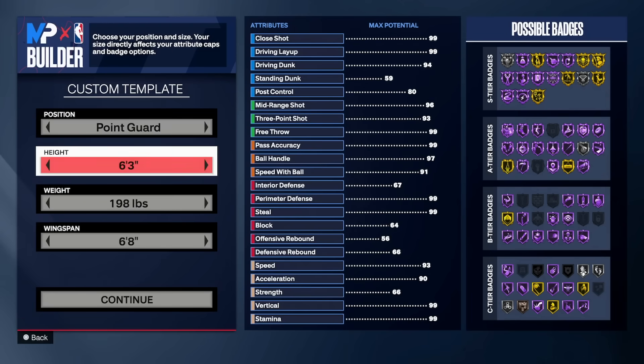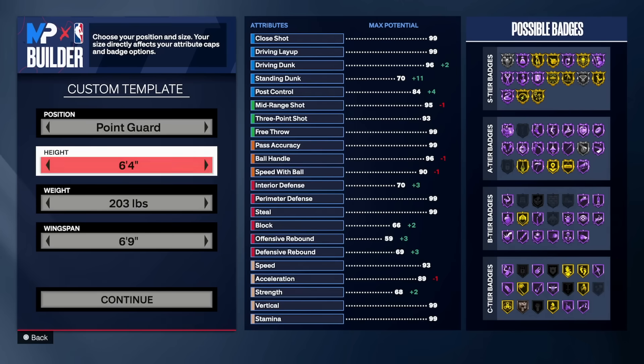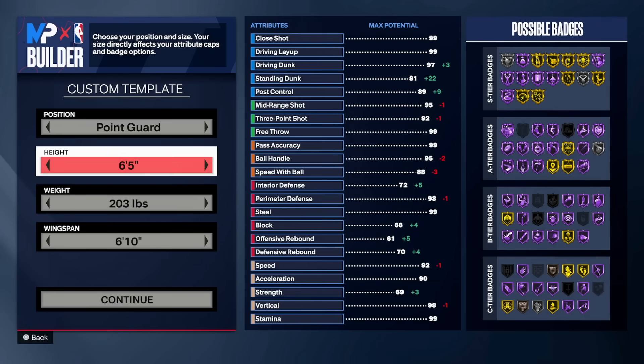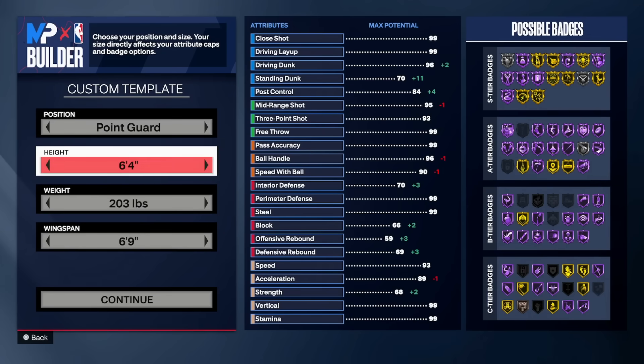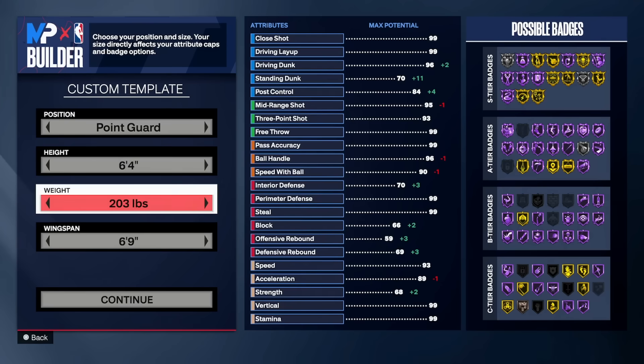We're going point guard, six-four and under gets all the comp sigs basically. If you want those, you don't have to get them, but that's the whole point of being under six-five. Once you hit six-five and above you can't get stuff like Steve Francis, Steph Curry, Trey Young. So you have to be this height — this is the minimum height for a true two-way that gets busy with dribbling. We're going six-foot-four.